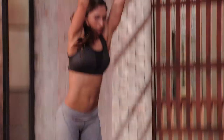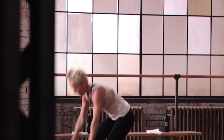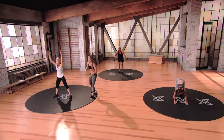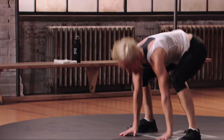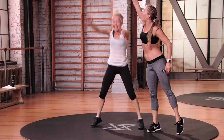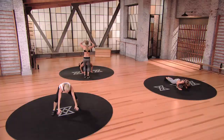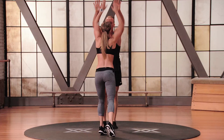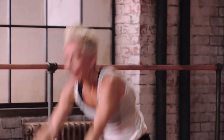Second round of set A right here — burpees to start. Big jump as fast as you can. Whatever mod you choose, I want you to own it while you do it. You can float between the mods. Heart rate's starting to get up. Jump those feet back out, big arms overhead — touch the sky. High five at the top. Three, two, one, and relax.